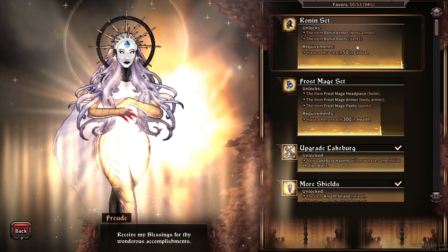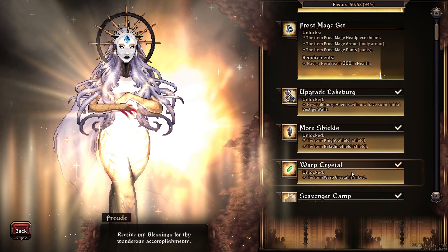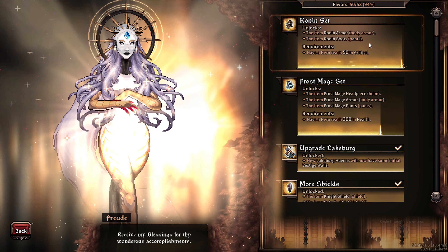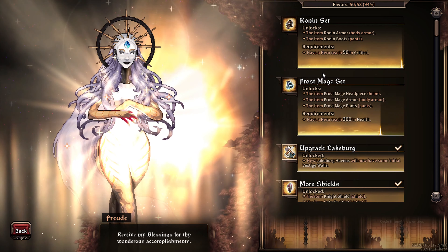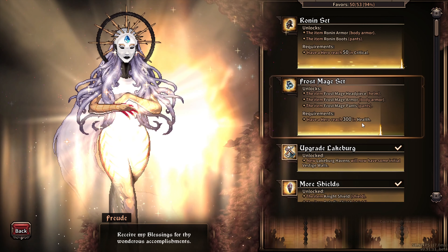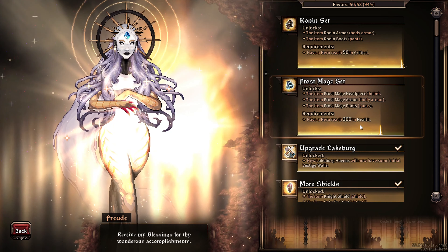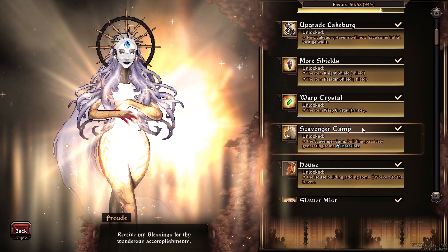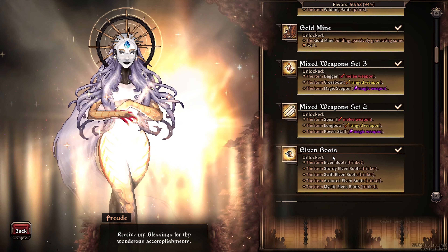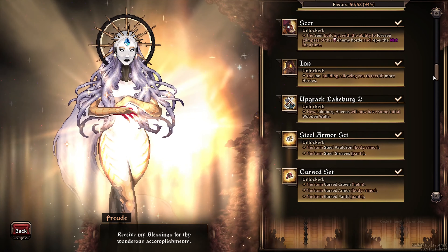You have to complete certain tasks in order to unlock them. The ones I have unlocked — I can't really see what challenges they were before, but they unlock a lot of basic stuff. I still have two here that I haven't unlocked. For example, I have 'a hero reach 50 in critical' and 'a hero reach 300 in health' — basically challenges or achievements you complete to gain the benefits. These unlock basic buildings like the scavenger's camp, house, gold mines, and other stuff.